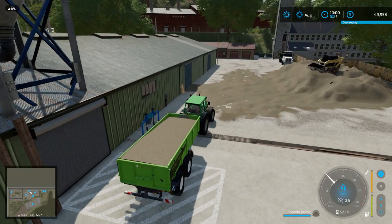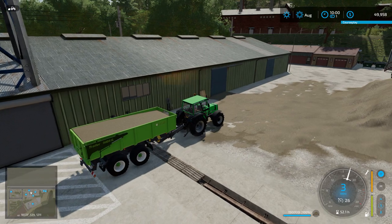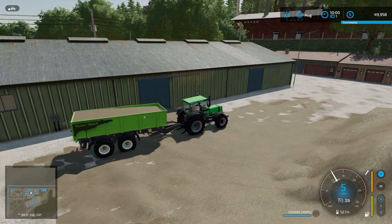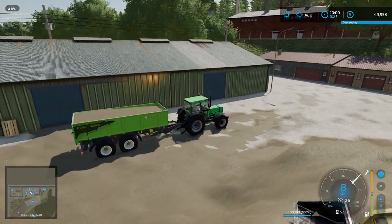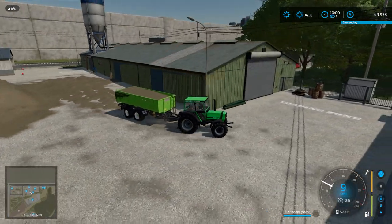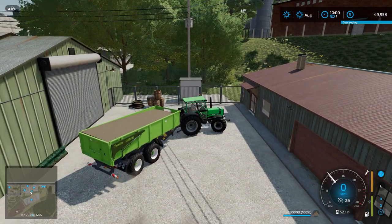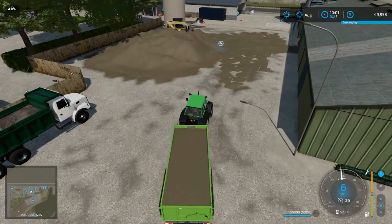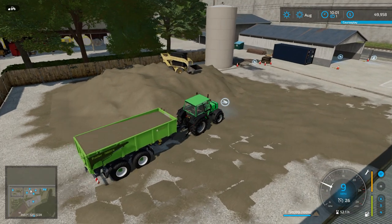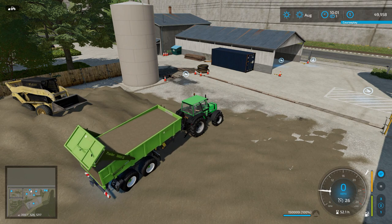I believe this is the place. Let's see if it lets me unload it here — not this one. Let's try to get through this. Should have brought our pickup machine here to clean some of this up. It says loading zone, so this doesn't sound promising. Let me turn around and get back to the other side. I'll turn on the zone markers — it looks like it's farther over here, closer to the skid steer. Hopefully this will work. Good, let's see how much money it will bring us.